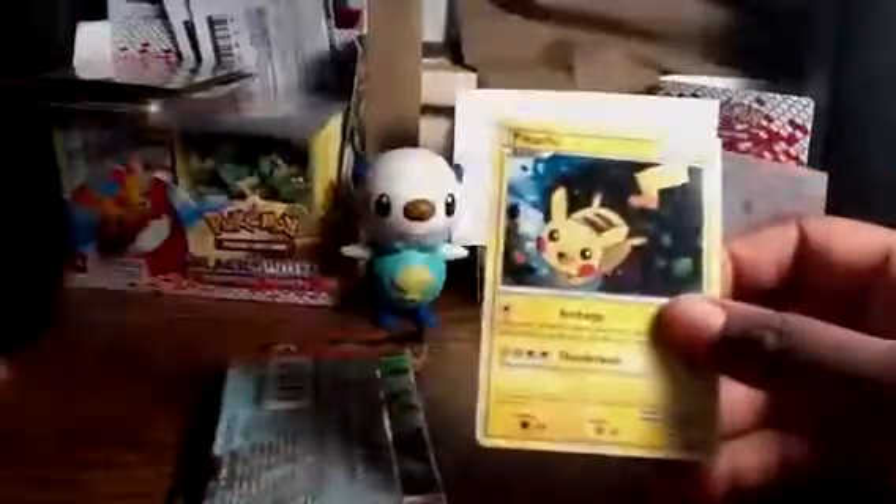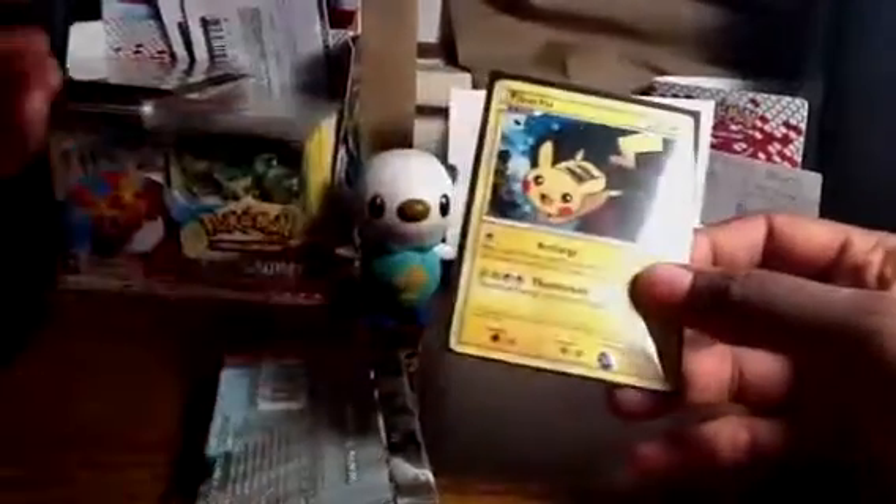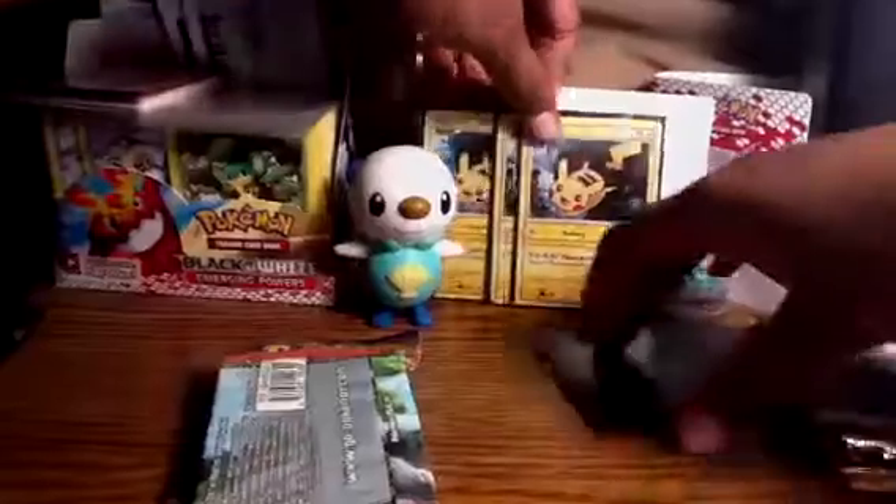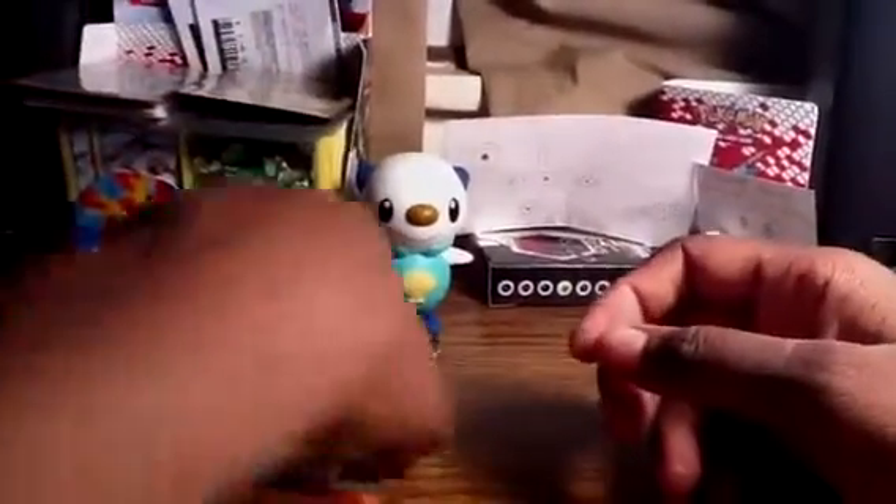Hoping that we can get some better pulls in the next blister, so on we go. For this one, here's another Pika Promo — that's four now, adding them to my collection. This pack contains two Legends Awakened, Lucario and Luxray, and a Donphan HeartGold SoulSilver. Going to go ahead and start with the HeartGold SoulSilver pack.